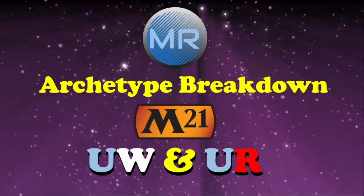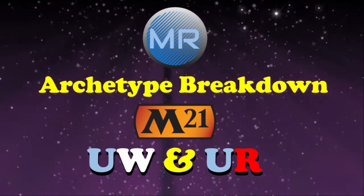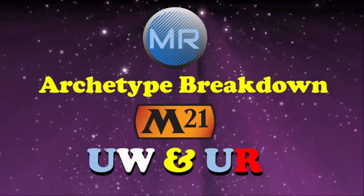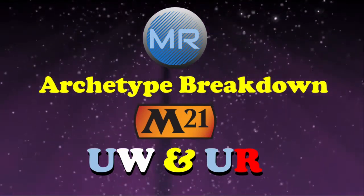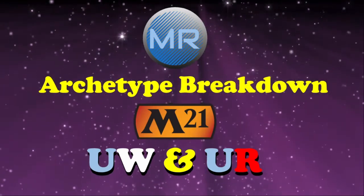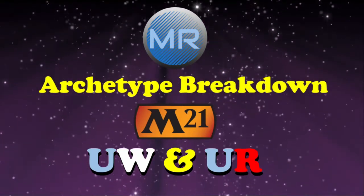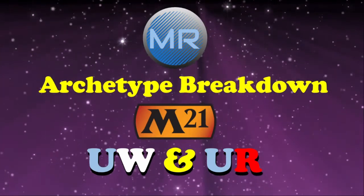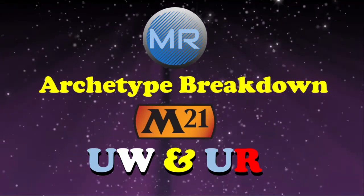The structure for looking at each archetype is to hone in on the key gold uncommon, which kind of ties the entire archetype together into a package. Some archetypes will have an additional rare even though they're not necessarily synergistic cards, and then we'll look at a couple of the rares that do fit into the archetype a little bit better, and of course finish things out by looking at the payoffs and the enablers — the commons and uncommons that pull their weight in this deck but kind of serve as filler cards in other decks.